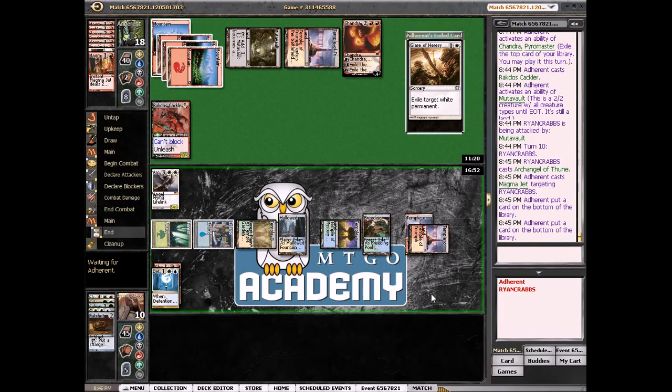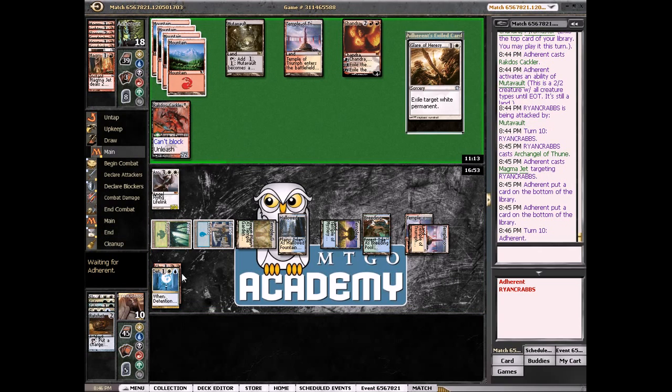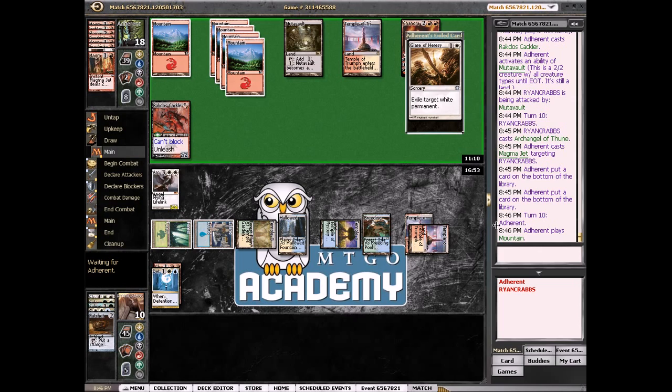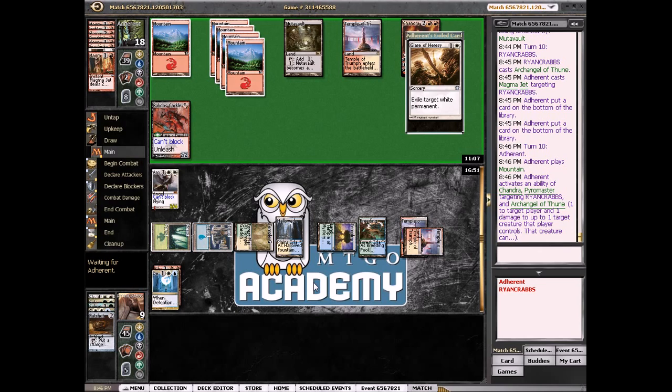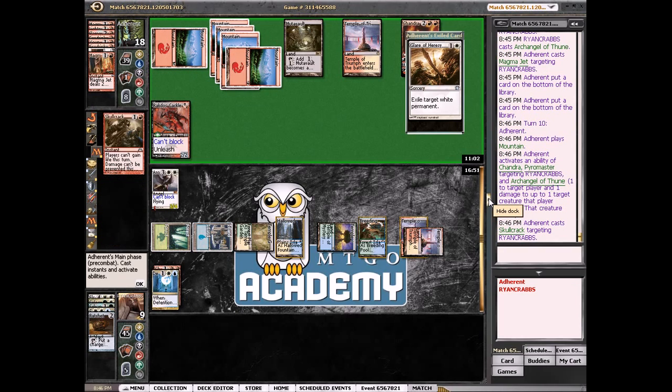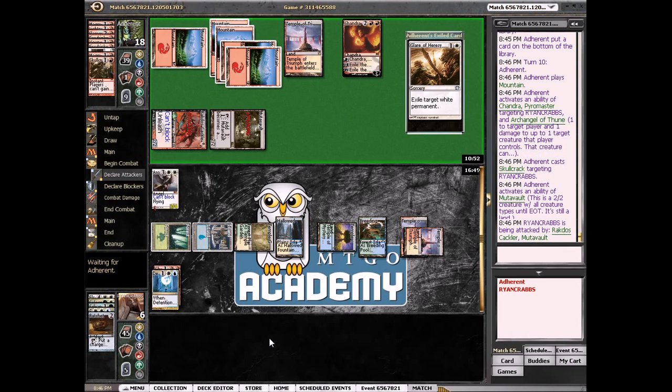Unfortunate for us — I'd rather him draw those. He had at least one more burn spell. He drew a land, probably shouldn't have played that. He can't block it. Could be dead here, we'll find out very shortly. We're at six. Interesting — Skull Crack before he attacked. So we're at two.